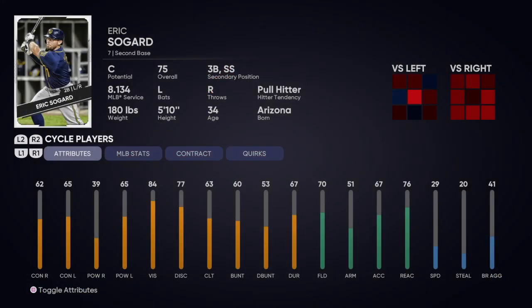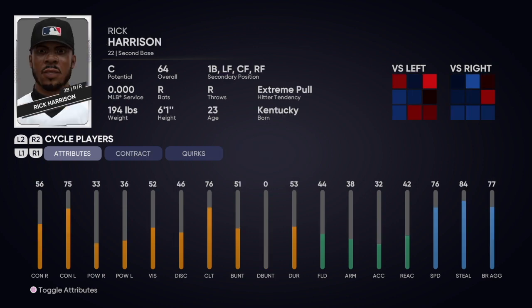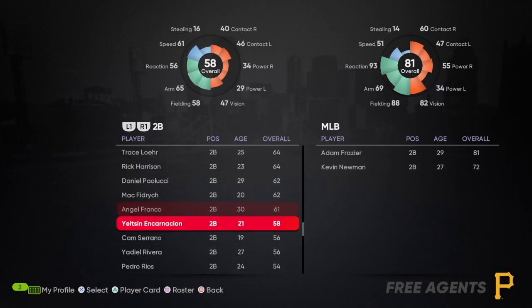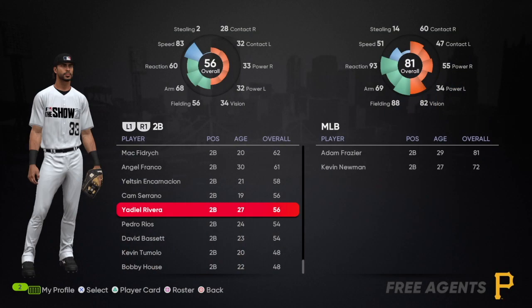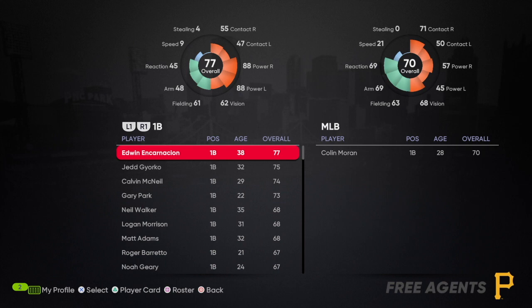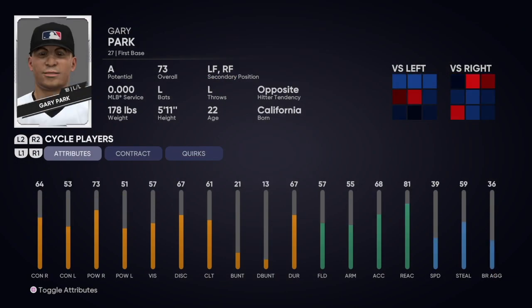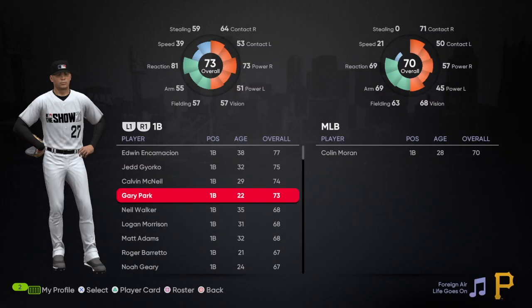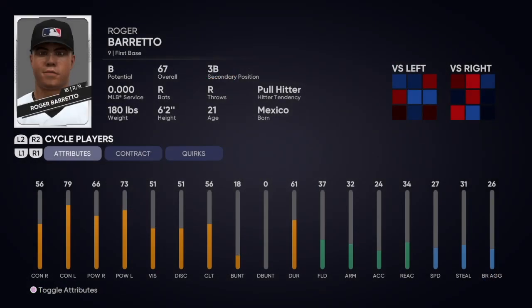I don't know why they do this but it's definitely more prominent in this year's game, and it's not the same guys every time either. On another video I was doing there was a guy who was 19 with A potential and 68 overall, which is just crazy. Here's one — 22 years old, 73 overall, A potential. That just doesn't make any sense.